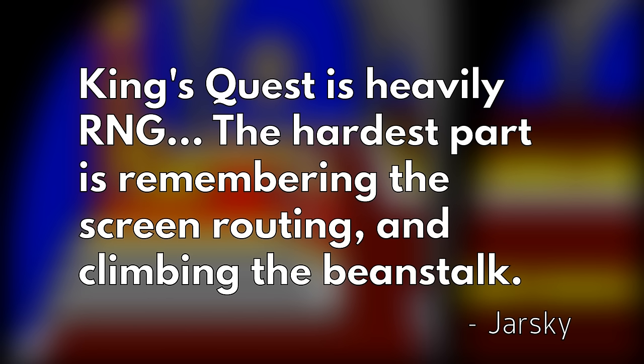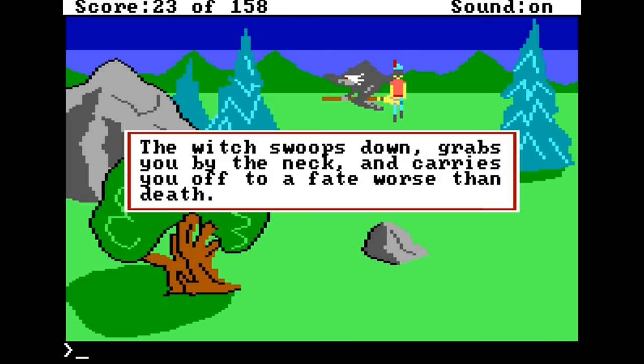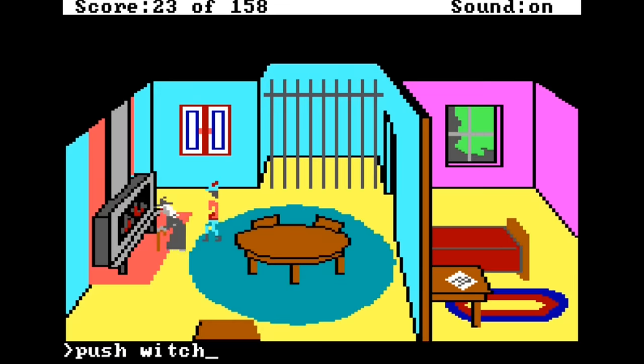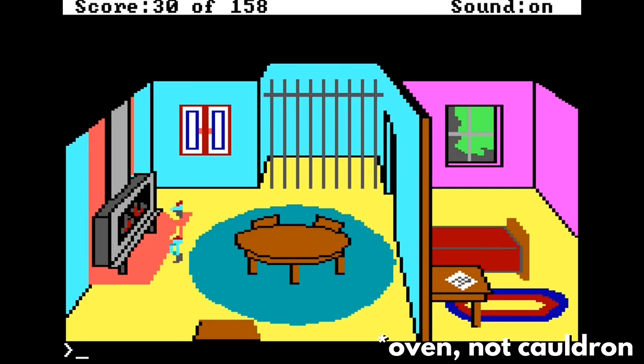There's also the statement that King's Quest is heavily RNG, which is unfortunately painfully accurate. We'll get to these random elements as they come up, but just one example for now. Jarsky mentions the witch who terrorizes part of the forest. You can push her into her cauldron, but this is optional, complicated, and long.